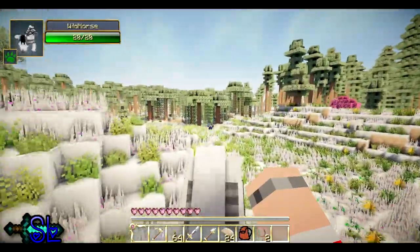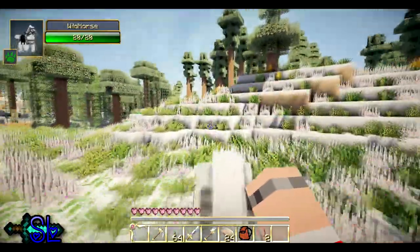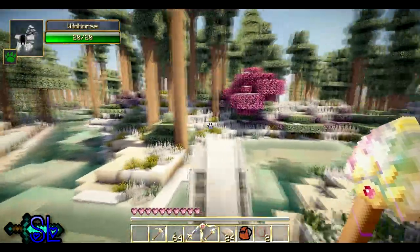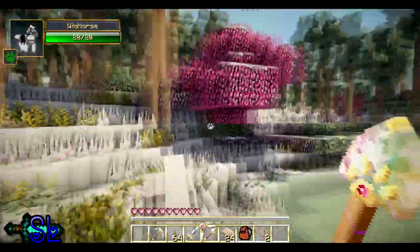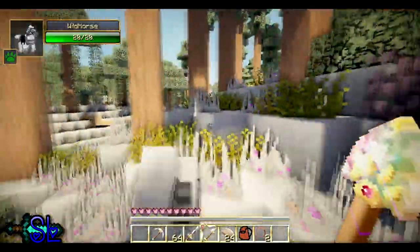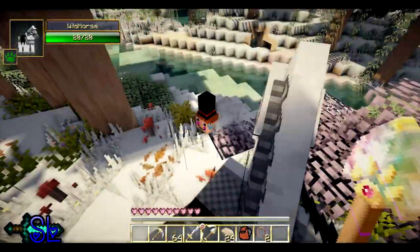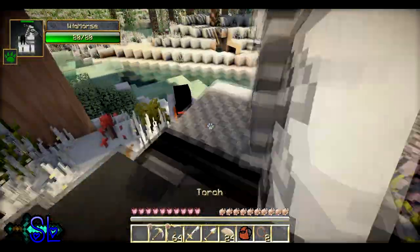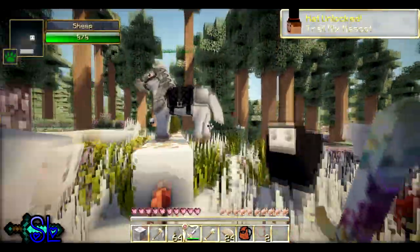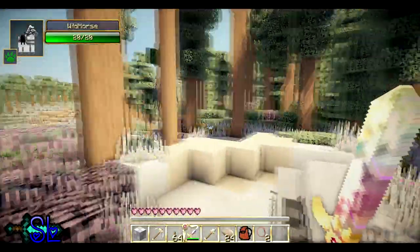Beautiful! Well there's a pink tree — Amy might like a pink sapling in her present. Let's have a look. I didn't get an axe — silly Salem. I've got some iron stuff on me, it'll be fine. Hello sheep — sheeple, I'm so sorry, I need your hat. I'm getting disorientated.